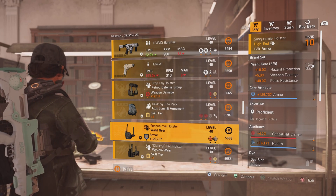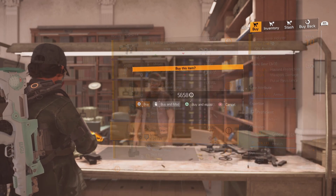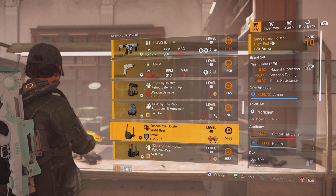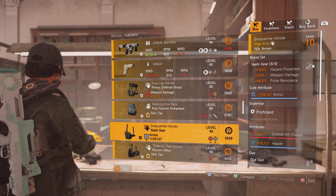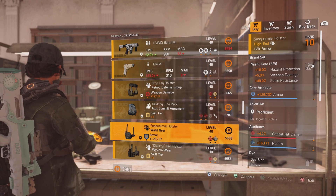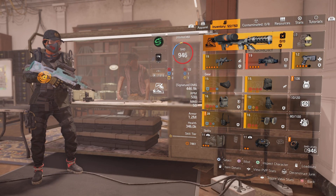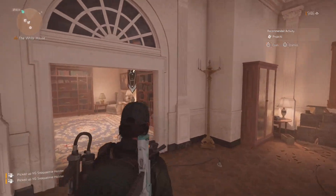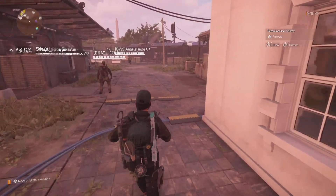You'll come here and pick up some Yaw Gear. The thing about Yaw Gear is that you're looking for the three-piece, which gives 40% pulse resistance. You'll get the 40% pulse resistance from the Yaw Gear itself, plus 50% pulse resistance from your specialization — all specializations provide 50% pulse at this time. Then you just need a 10% pulse resistance mod, and you are 100% pulse resistant, making you unavoidable to enemy pulses in the DZ.